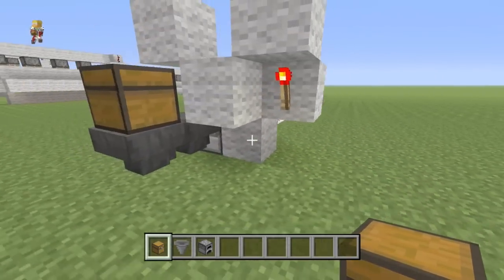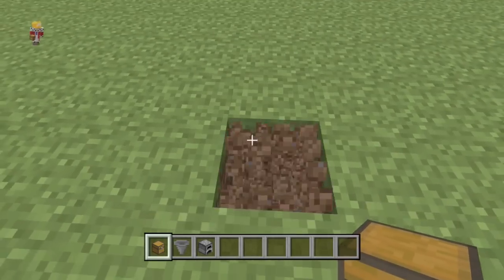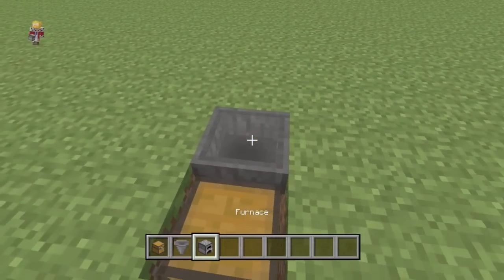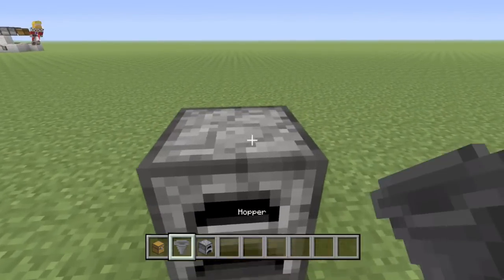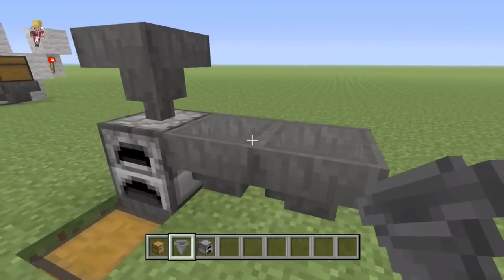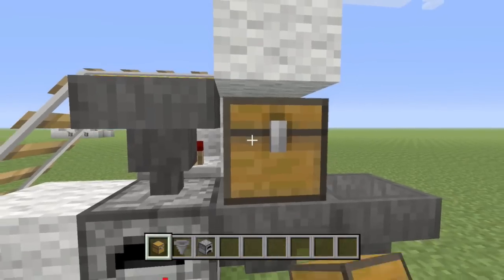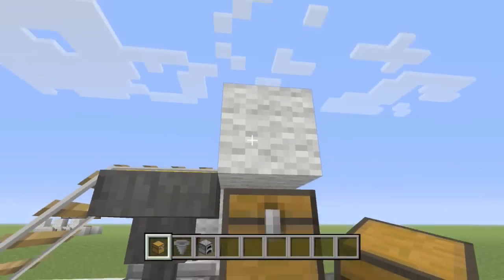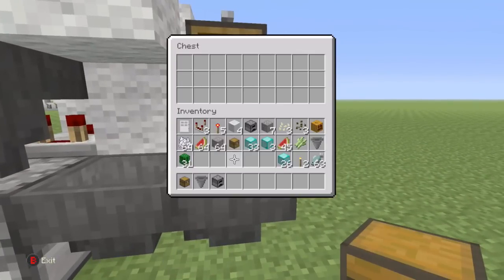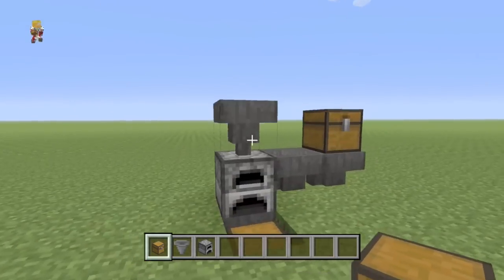Let's do a very quick tutorial on this. First, we're going to build our starter automatic furnace that we've done — hopper going into the side, furnace on top, hopper on top of that. And then instead of one hopper, we're going to do two hoppers on this side. The reason for that is if we placed the chest here, you can't open it because of the block on top — I'll explain why we need the block on top in a moment. So this is where you put your fuel: all your coal, all your wood, anything that can burn, in there.